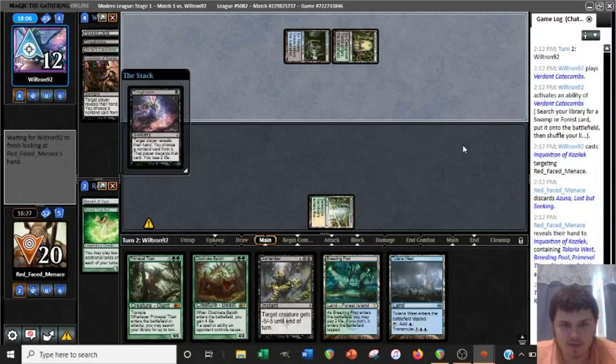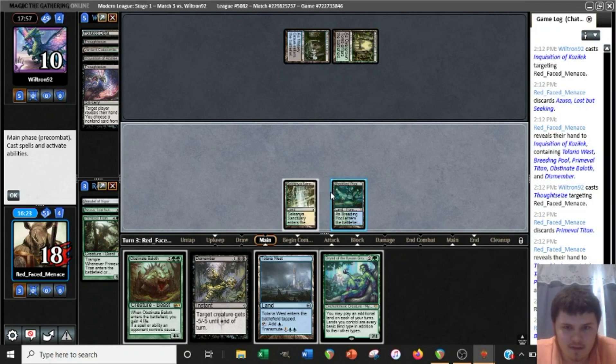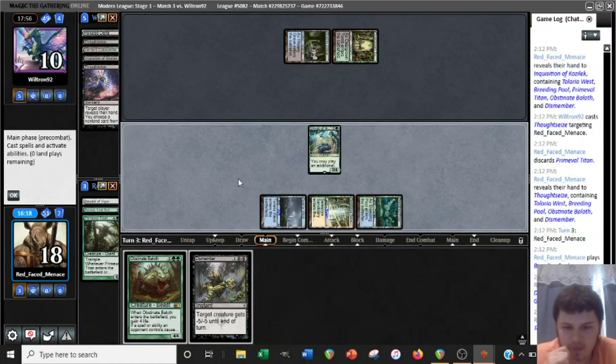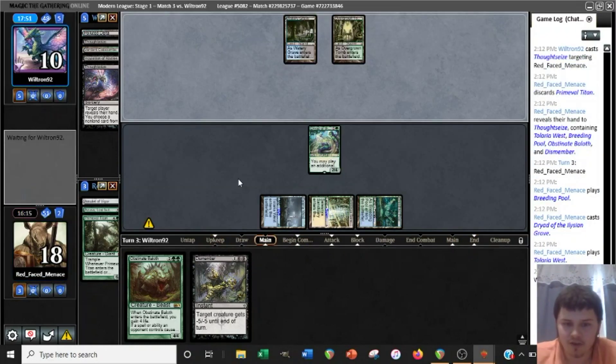There's a bunch of discard spells, but our hand had a lot of good threats and we can still just topdeck Titans or a Dryad. Our hand was well set up against discard spells in general, even though it plays a little awkwardly around them, just because we had such a varied suite of threats. Next turn we can play a Baeloth, or hold up Dismember. If we draw a Bounce Land, we can transmute Tolaria West. I don't really know what transmuting T-West would accomplish right now — we could Summoner's Pact but then we'd only have 5 mana.